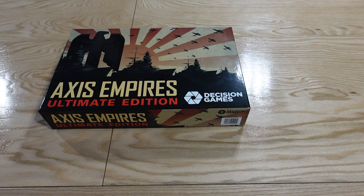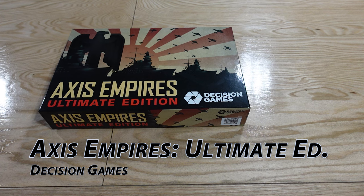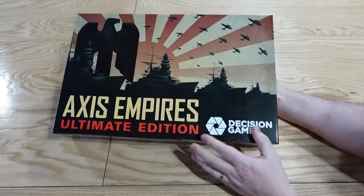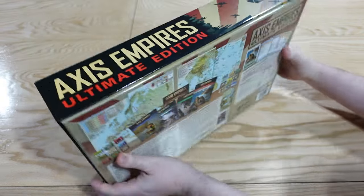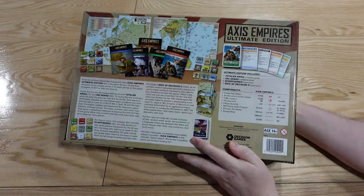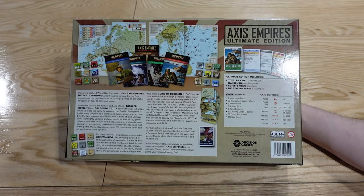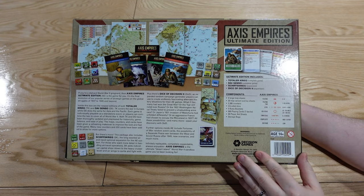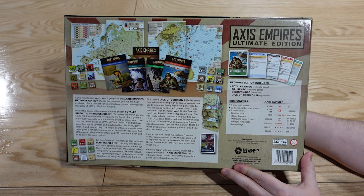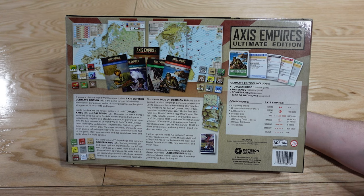Welcome to another unboxing video from ThePlayersAid.com. My name is Alexander, and today we are taking a look at Axis Empires Ultimate Edition from Decision Games. This might be one of the biggest war games we've ever had on the channel. It's a two to six player game — though I think a lot of people are going to play it at four — and it can scale up and down. It's a massive strategic World War II game.